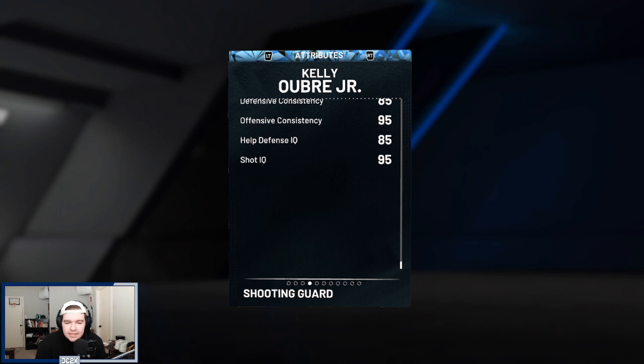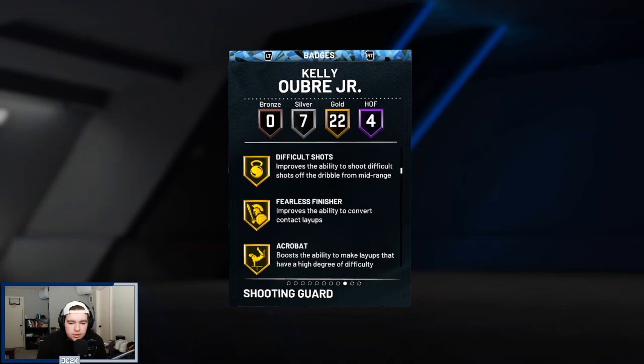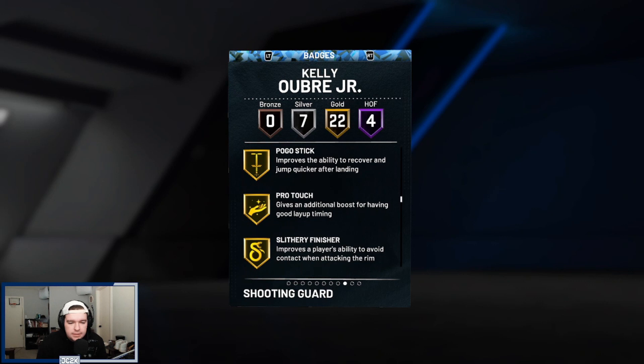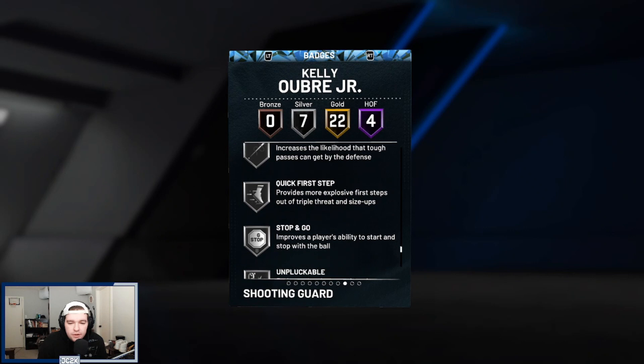Defensive tendency wise he's got a 60 pass interception, 55 go for ball steal, which isn't bad, with a 75 contest shot tendency as well — so defensive tendencies are decent. He also comes with four HOF badges: Green Machine, All-Day Flyer, On Hunter, Volume Shooter, and Slippery Off Ball. In addition to 22 gold badges including catch and shoot, corner specialist, difficult shots, fearless finisher, acrobat, break starter, glue hands, interceptor, post stars, off ball pest, pogo stick, pro touch, slither finisher, bailout, set shooter, space creator, tight handles, undeservable, bullet passer, limitless takeoff, fast twitch, and triple threat juke.